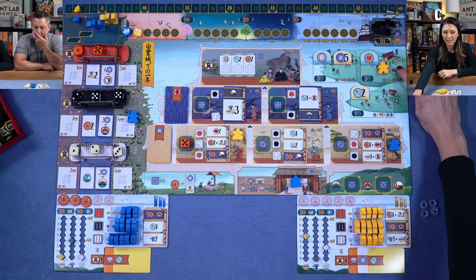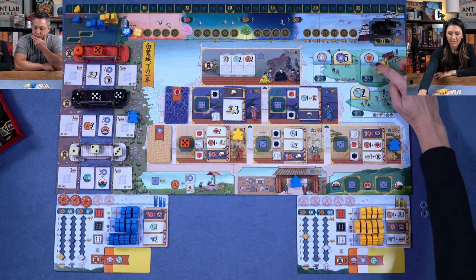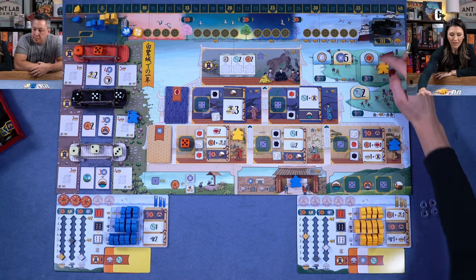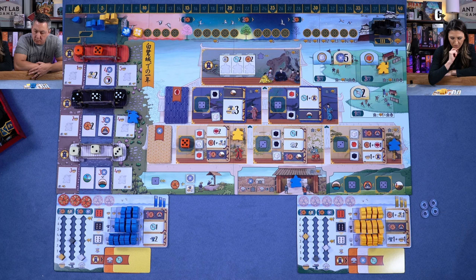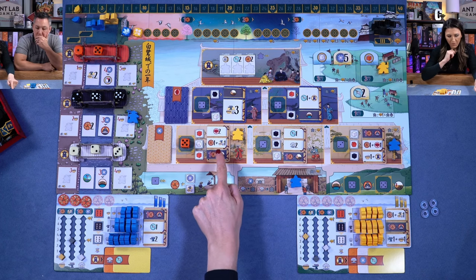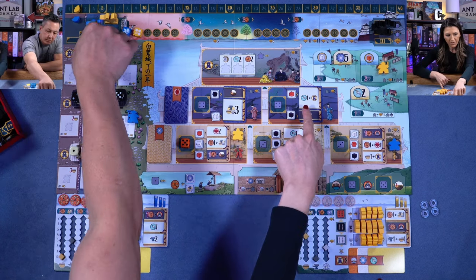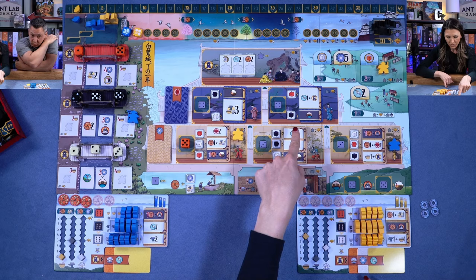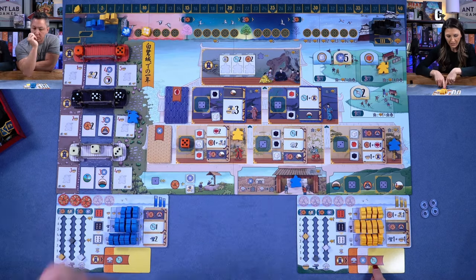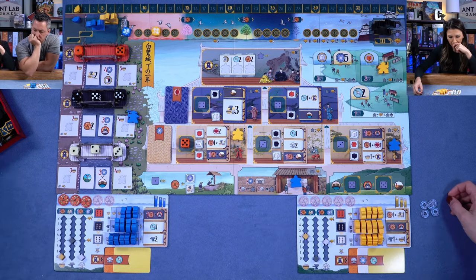My lantern action is actually pretty strong right now, so I'll do this red action which gets me one bird, and because I have another bird on my lantern I get two total, plus a dollar and a mother of pearl. That's my first action of round two. Anthony then takes his turn: he places a die, pays a daimo token for a coin, and takes three resources — two metal and one mother of pearl.